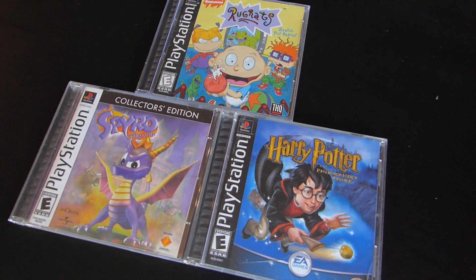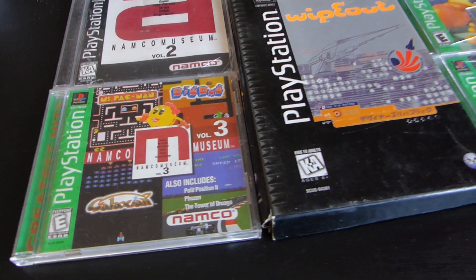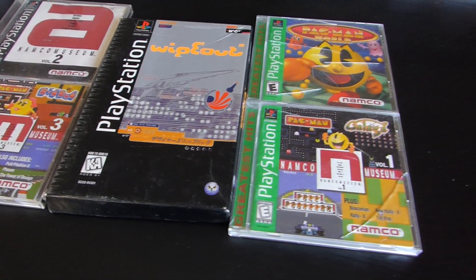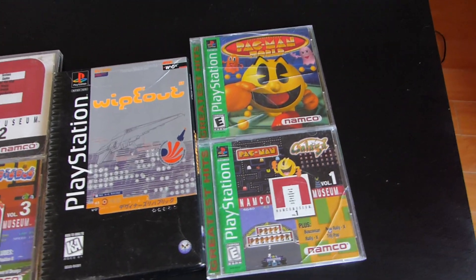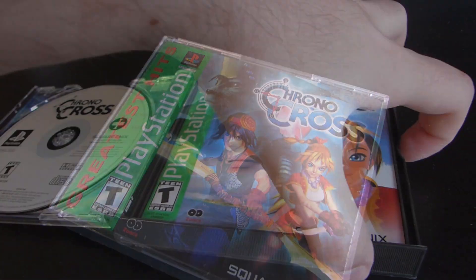Now that we have everything ready to go, I can show you how to convert and run three typical PS1 games that you'll most likely run across. The first is a standard PS1 game, like Rugrats Search for Reptar. The second is a PS1 game with CD digital audio, like the ones found in Namco Museum. And finally, a multi-disc game, like Chrono Cross.